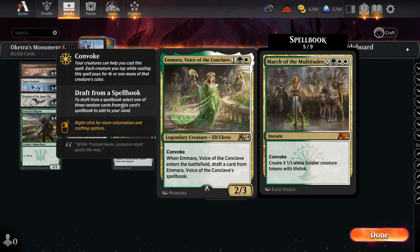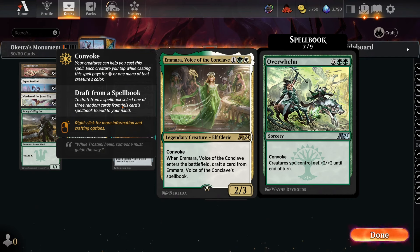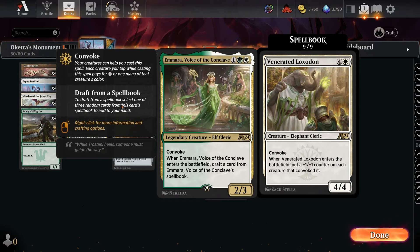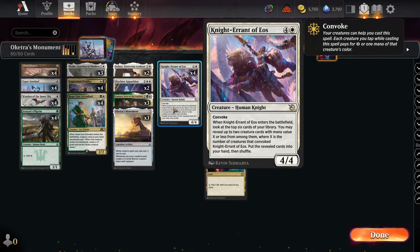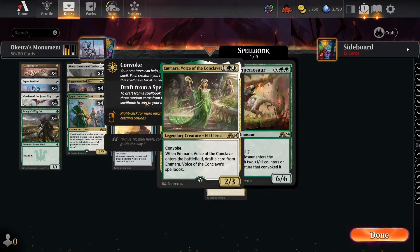You never get the Expedition since you don't play any basics. Overwhelm comes up occasionally and can let you kill faster by giving everything +3/+3. Triplicate Spirits serves as chump blockers and Venerated Loxodon pumps your team. Imara essentially comes down for roughly zero mana as a 2/3 that draws you a card, and doubles up triggers with Delny.